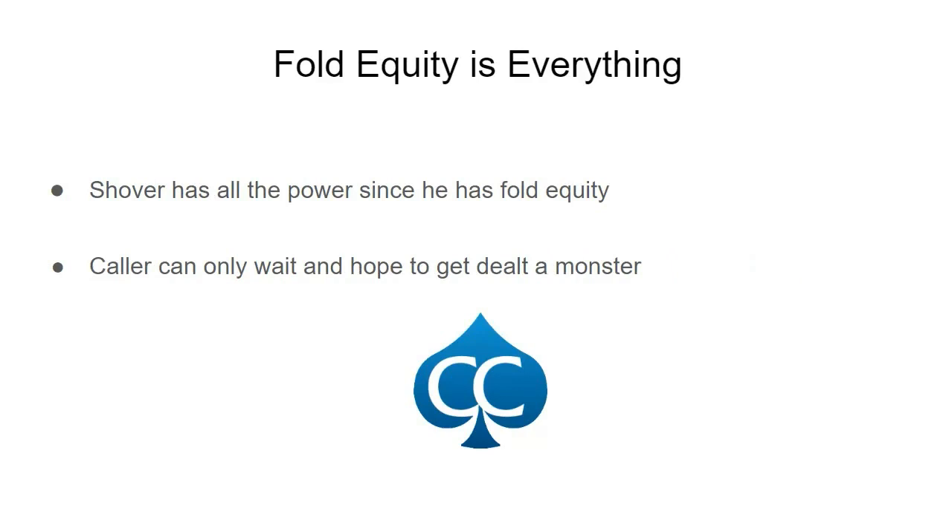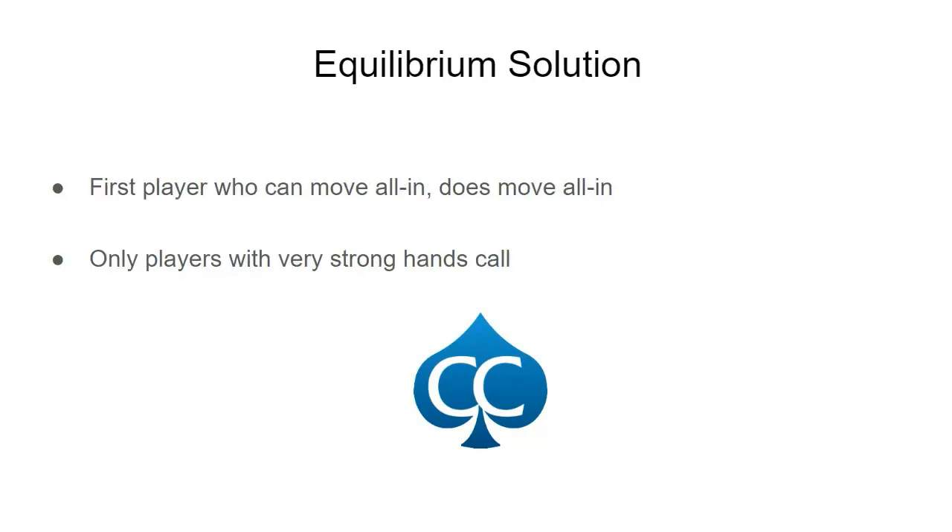What this means is that fold equity is everything. The shover has all the power since he's the one who has fold equity, and the caller can only hope to get dealt a strong hand — because if he calls too wide, he's just spewing equity and costing himself a lot. The equilibrium is that the player who can move all-in does that, and only players with very strong hands call.